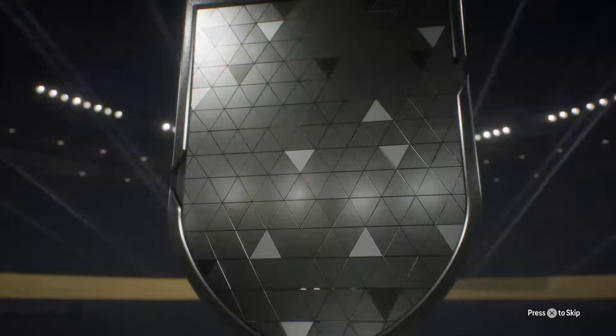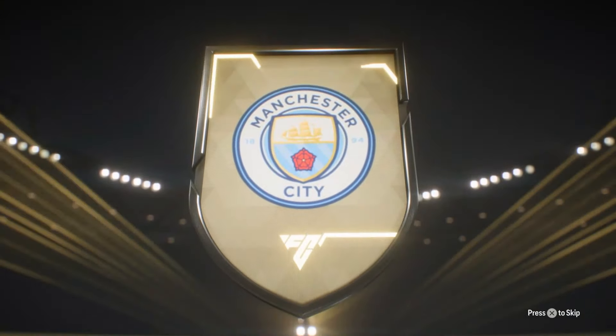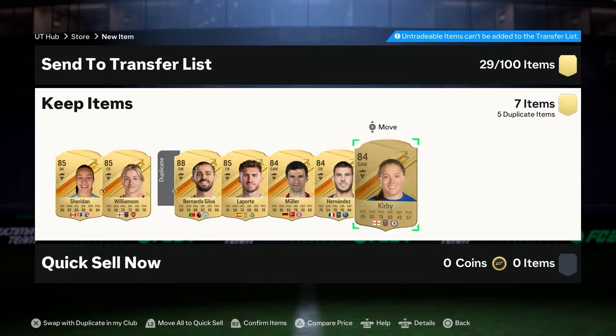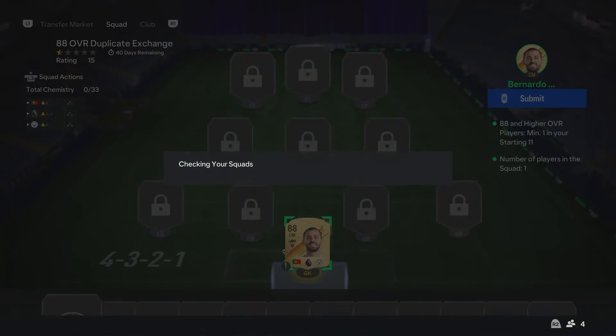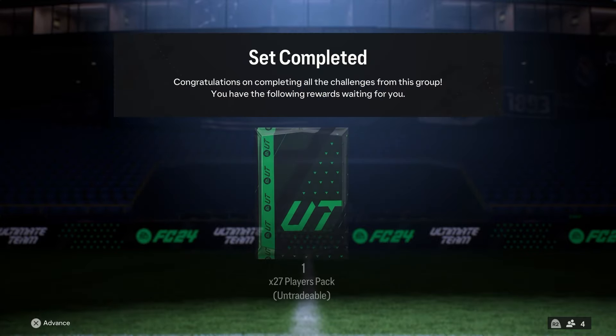No Team of the Season yet, but we got great fodder in the last one. Bernardo Silva — 88 — double walkout again! No double walkout this time around, but we get an 88. This is all for an 83-rated team plus an informed, so it's decent. Make sure you use the exchange for these cards — we got 27 players packed for this, and Bernardo Silva in there is very very good.